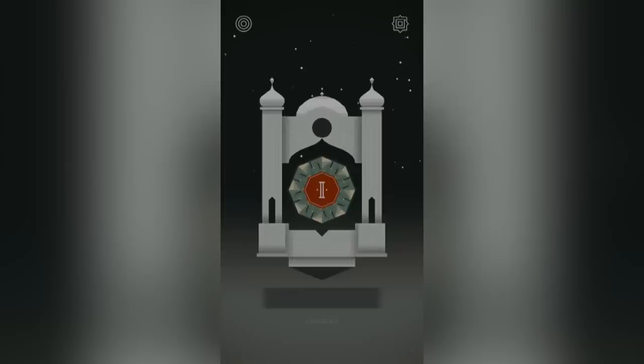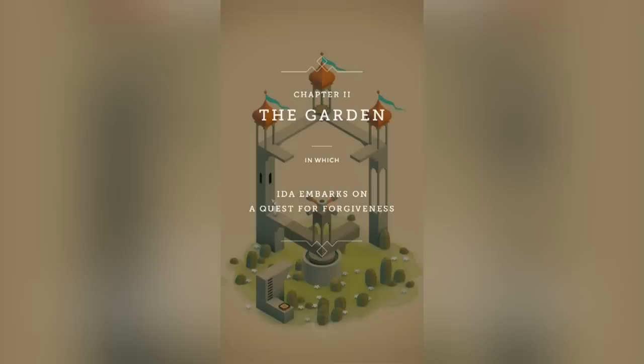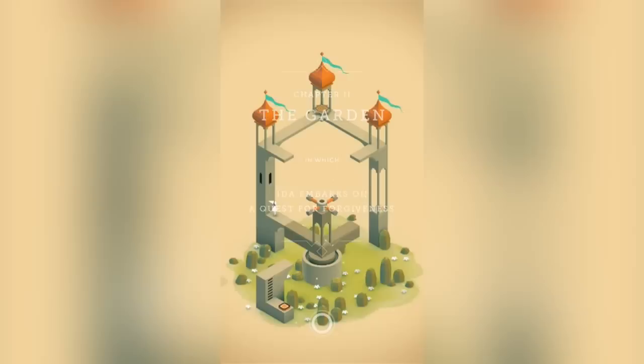We tapped on number two — Chapter Two: The Garden, in which Ida embarks on a quest for forgiveness. Chapter two. This is chapter two already. What happened to chapter one? Was that the one we played originally?